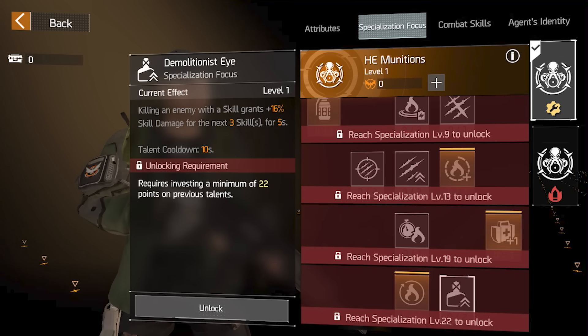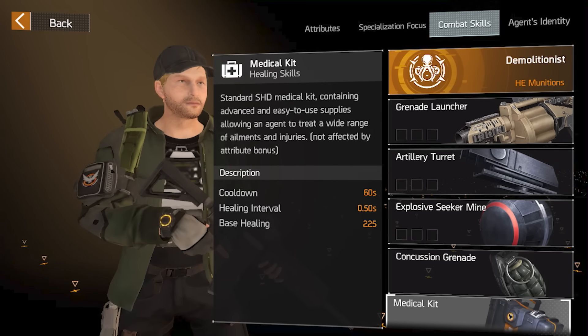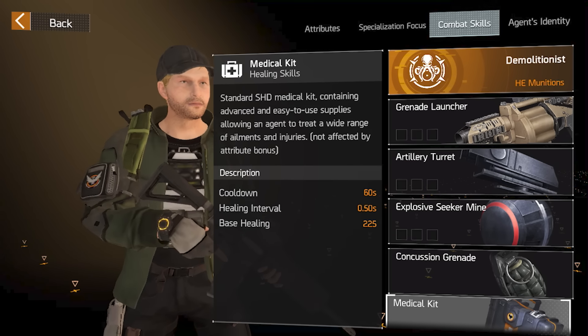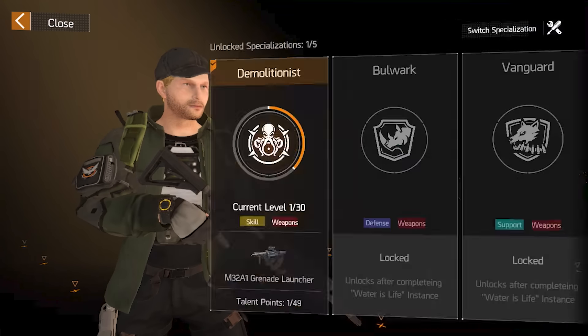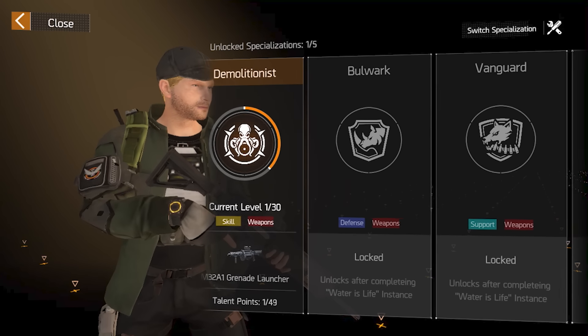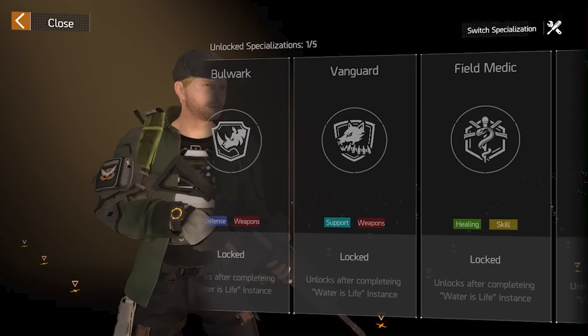During my playtime, I primarily utilized the Demolitionist specialization, which came equipped with a sensor grenade, frag grenades, and a deployable turret I could throw down to assist me in combat. And for my super, I could pull out a six-round drum grenade launcher that was sure to put Trent in his place. With my specialization selected and a few guns to my name, I ventured off, and after completing the tutorial, I arrived at the first in-game base of operations — the Spring Blossom Settlement — where many remaining law-abiding citizens have come to seek refuge from the terror groups roaming the city.